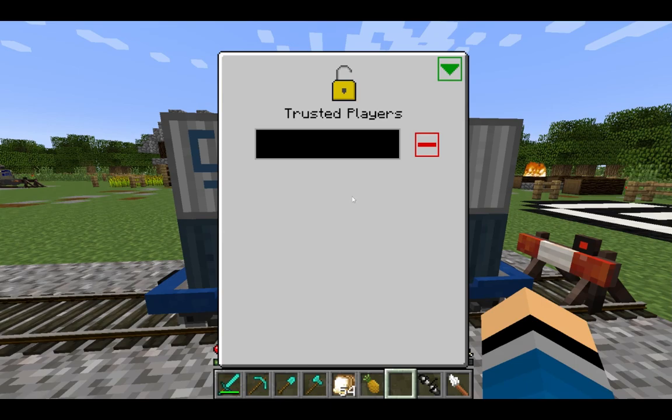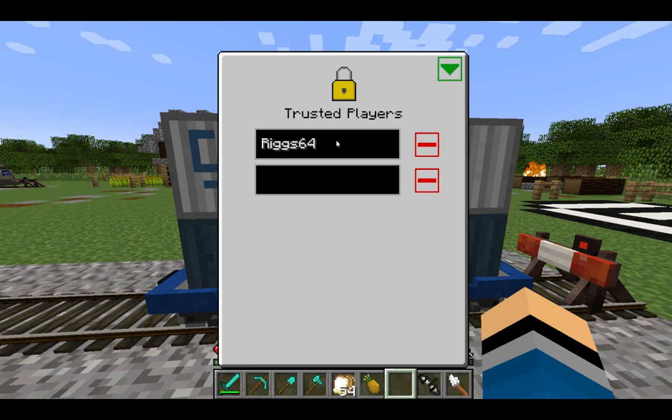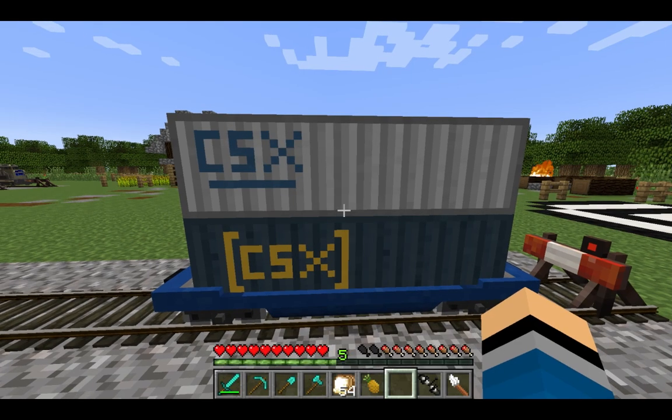By shift-right clicking on the lock button in a car's inventory, you can access the trusted players list. Here, you can type the names of players you wish to give access to your trains. Players on this list will be able to access the inventories of trusted freight cars and drive trusted locomotives.